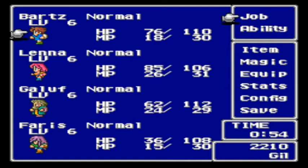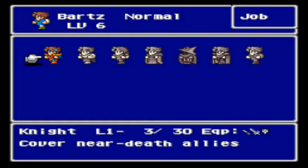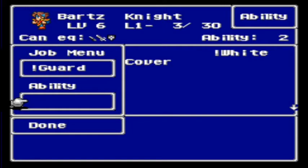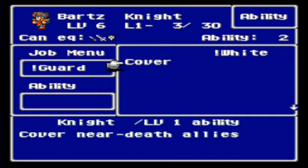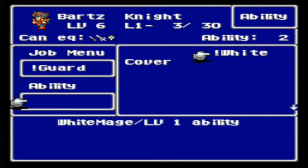So first thing you do is select the job. If you want to transfer, you just press left and then double-click on the guy. Bartz is going to specialize in high offense and power — so knights and stuff like that. We'll click on the knight and it'll ask you to set your abilities. So here we have a few abilities learned. This job ability slot is always there whatever job you select, with its own different abilities. And I've gone and learned level 1 white magic, so we'll equip that.